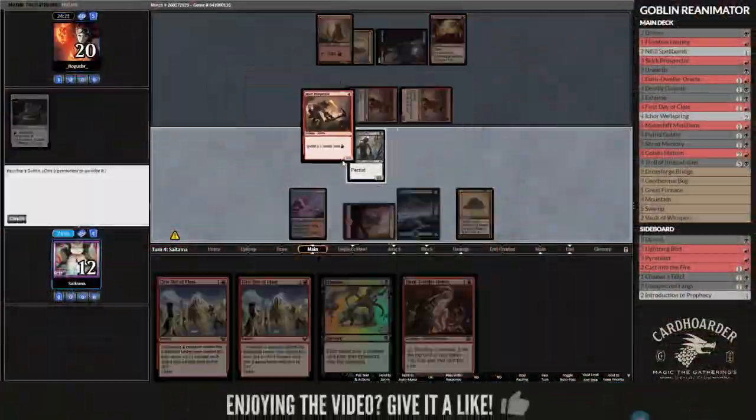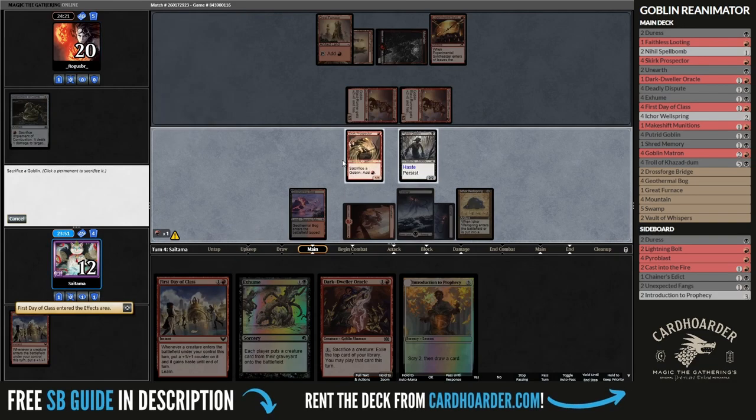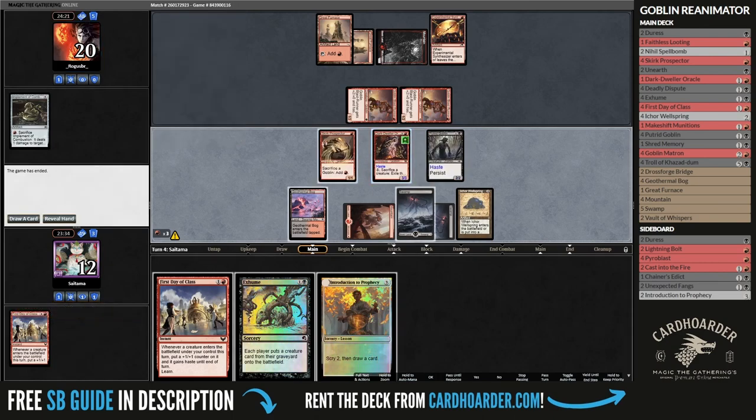Now it's just a matter of revealing cards from the top of our library with Dark Dweller Oracle to find Makeshift Munitions, and with infinite mana, I can sacrifice the goblin endlessly and deal infinite damage to them. We perform the combo and halfway through the opponent realized what's up and scooped.